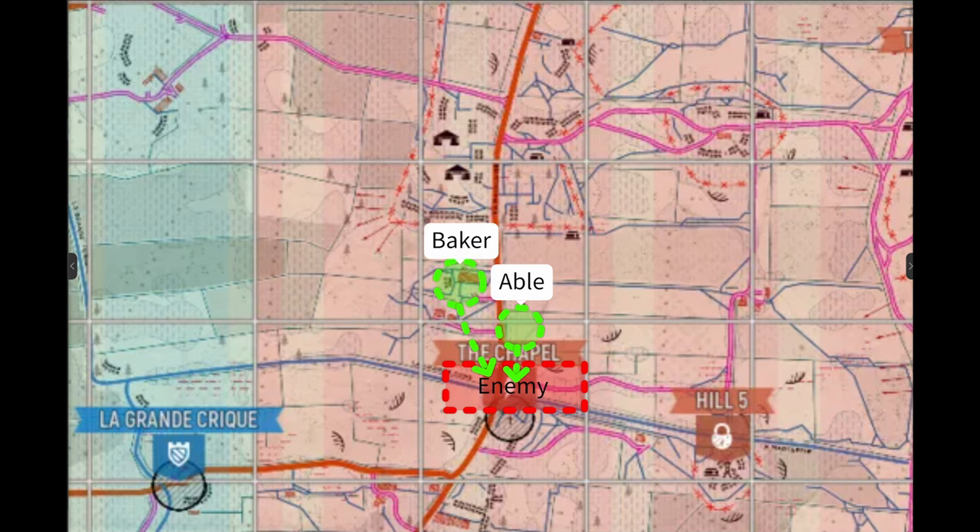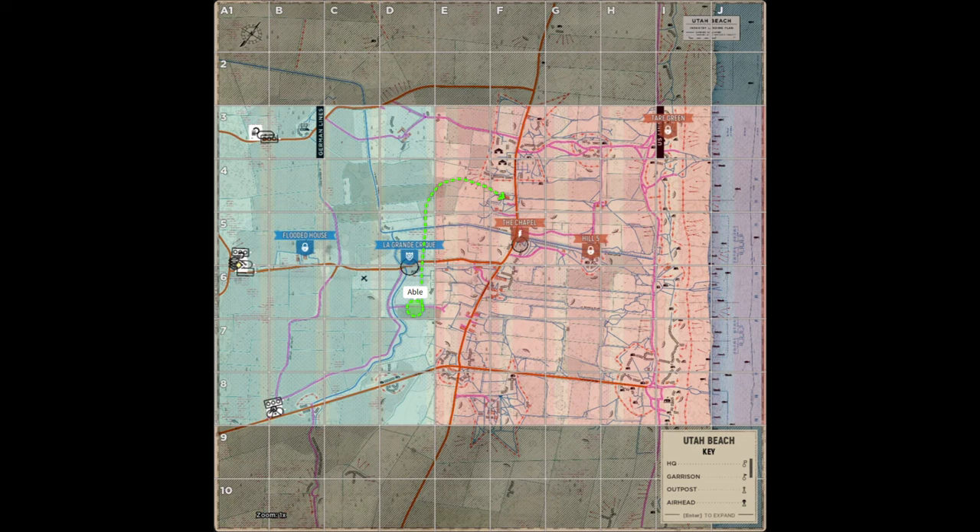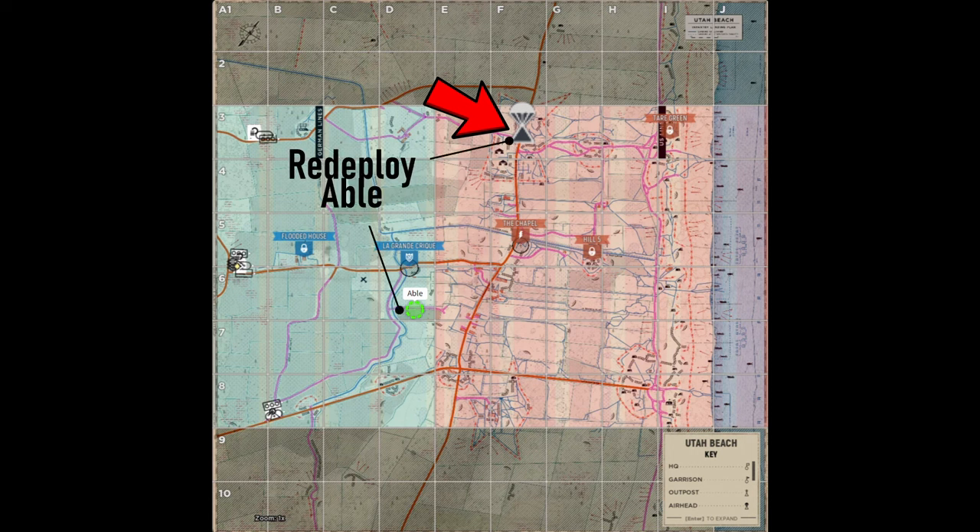Now we can direct Baker squad to redeploy on the airhead and help Able push into the strongpoint. The next type is what I call the time saver. Here we simply want access to enemy territory and just aren't in a position to get there — we don't have garrisons or squads near the area. We don't know if there's resistance, but it doesn't matter because it would just take too long to get a squad into position to find out. I treat these similarly to the first example, placing them far away in low-risk areas.